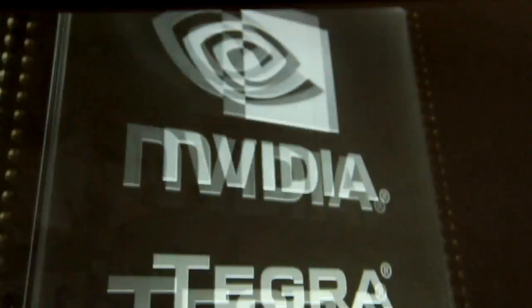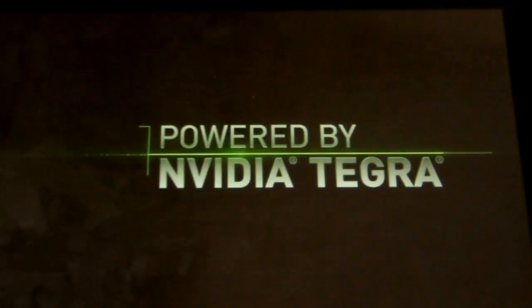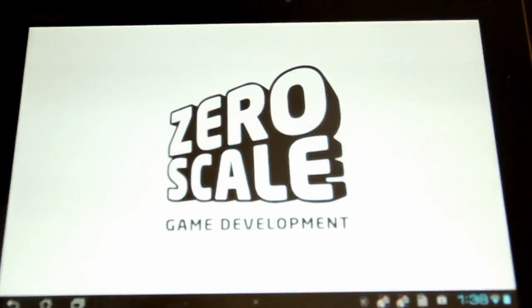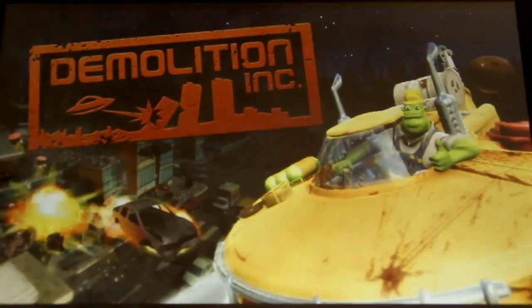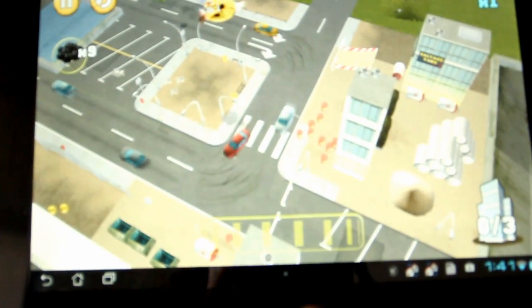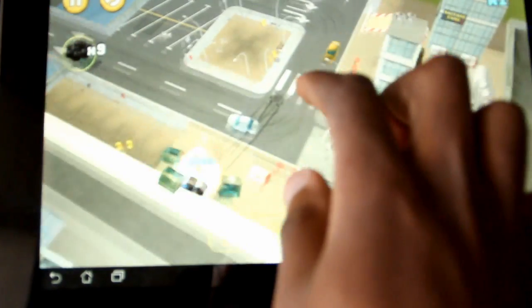Moving over from the first-person shooter horror genre, we go to something a little bit lighter. This game is called Demolition Inc. Basically you're an alien and you have to save Earth in a very unique way — demolishing all man-made structures using different objects such as cars, and in their place trees grow. It's an interesting concept and a pretty cool game.